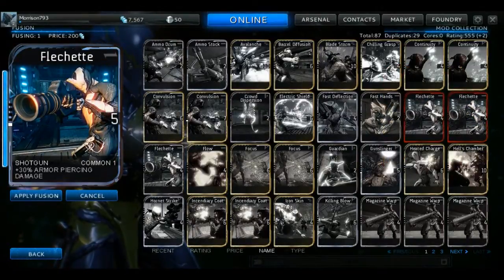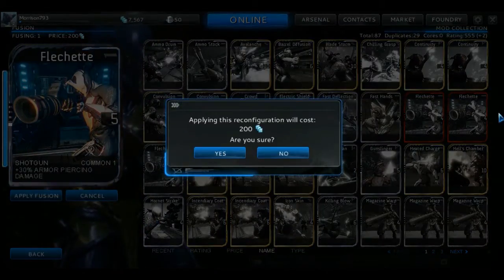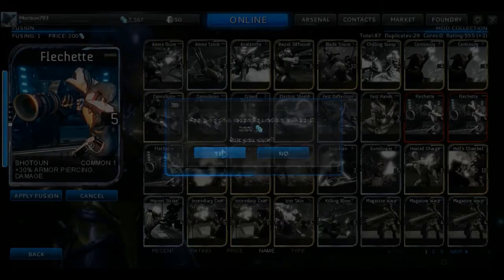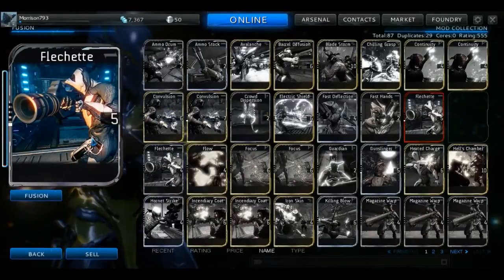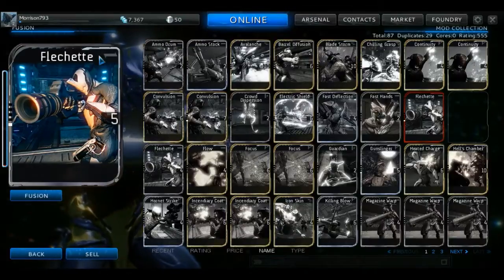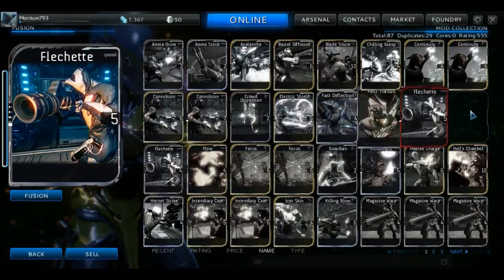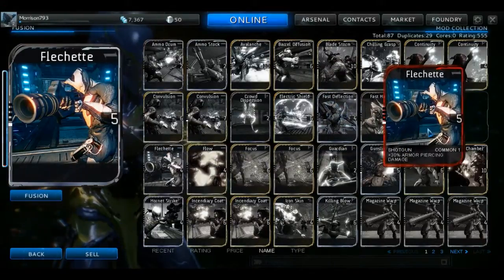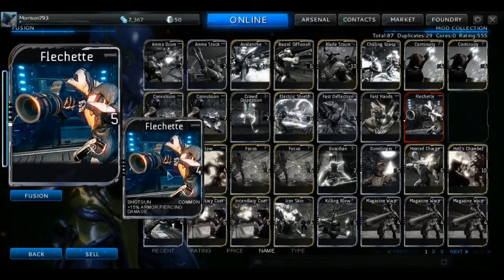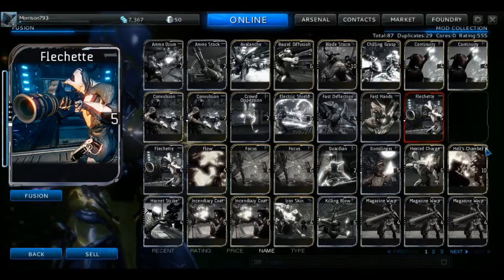Once you've selected the skills you're going to destroy and filled the bar, hit Apply Fusion. There's an extra cost besides destroying skills — a monetary cost that slowly increases with each fusion level. After fusing two Flechettes together I now have a level one Flechette: the mod cost goes up, but I get 30 percent armor piercing damage instead of 15 percent.